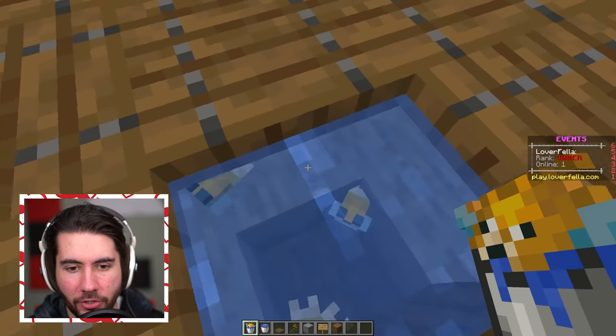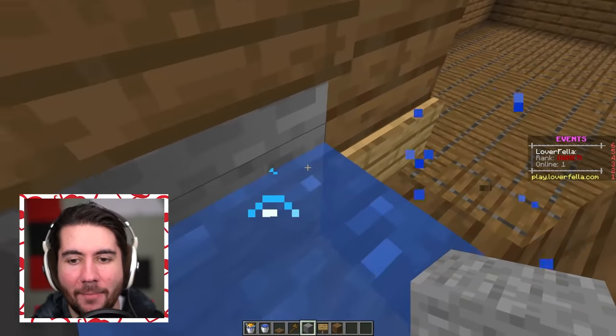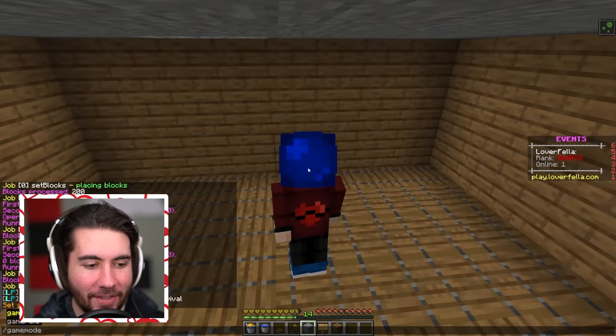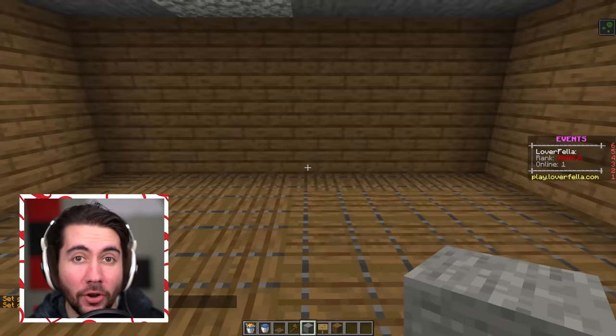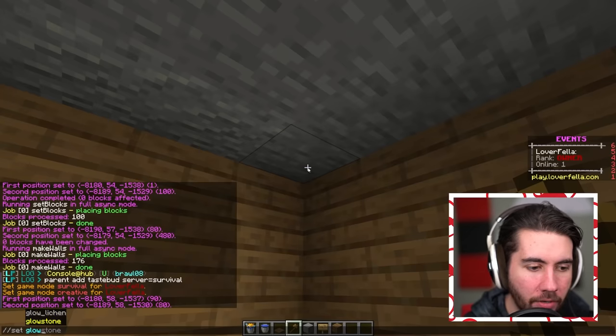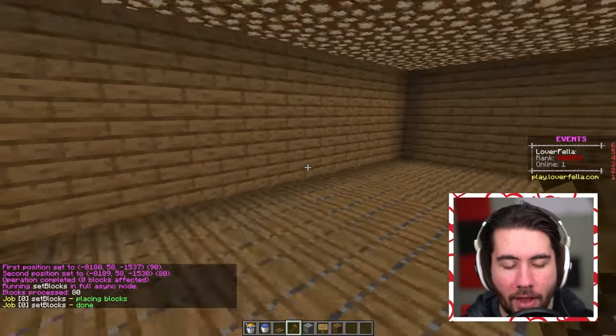Come on boys, spread yourselves out. Now I'm going to show you what's going to happen when you walk across this floor. We go into survival mode — and just like that, you randomly start taking poison damage. You don't know why, although I guess you could hear it. It's going to be really hard to get through. I'm going to do an ugly roof as well to distract them — I feel like this is pretty powerful.